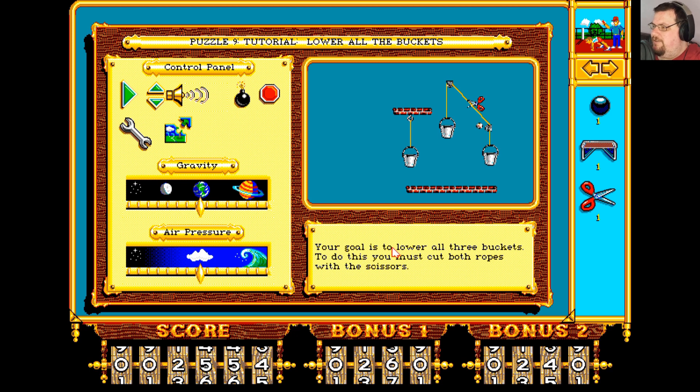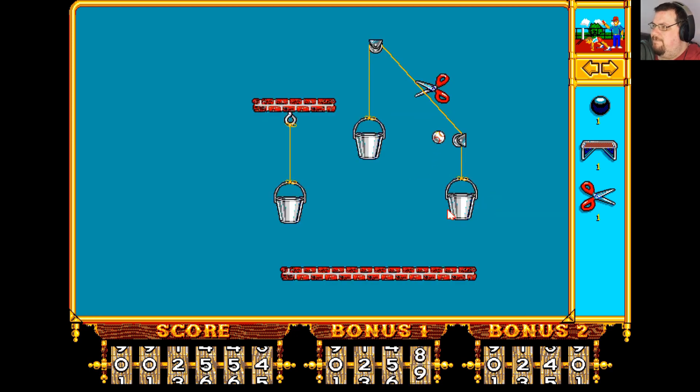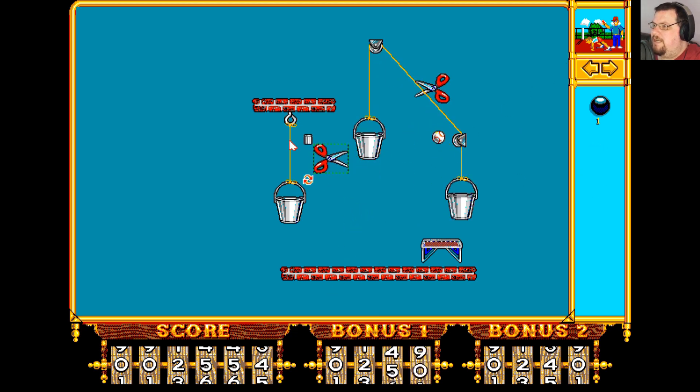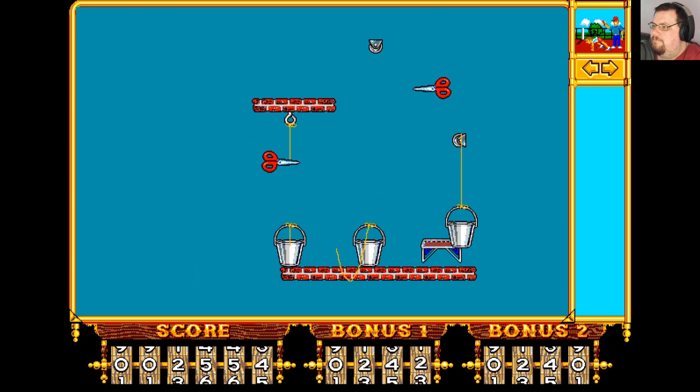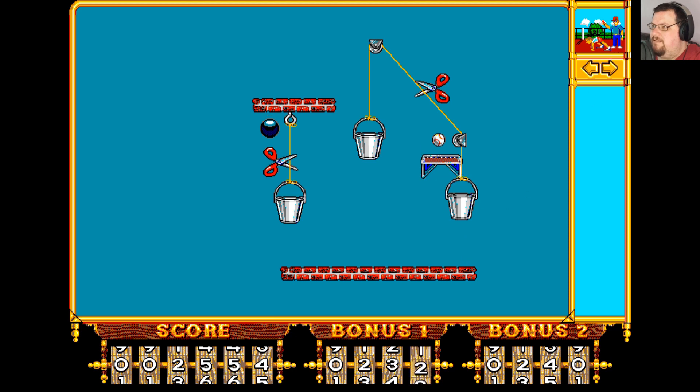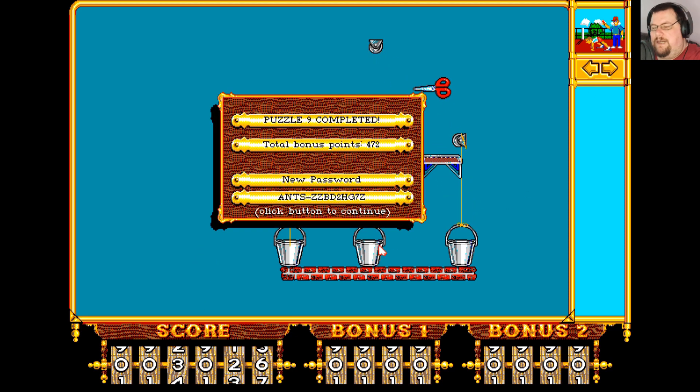Your goal is to lower all three buckets — to do this you must cut both ropes with the scissors. So first thing we do is pop a trampoline underneath the baseball, which will cause it to bounce up and cut those scissors there. And then the second one is just a simple case — pop in the scissors there and stick a ball above them. This lands on the trampoline and thus doesn't count as being lowered because it doesn't land on the platform, so we put the trampoline up there instead and then it works perfectly.